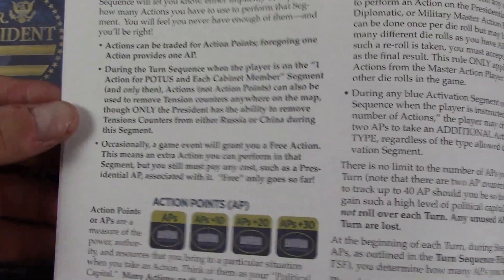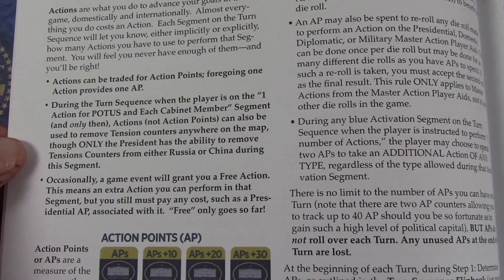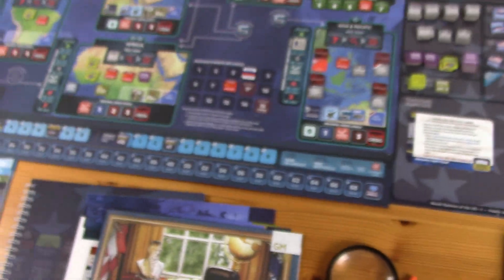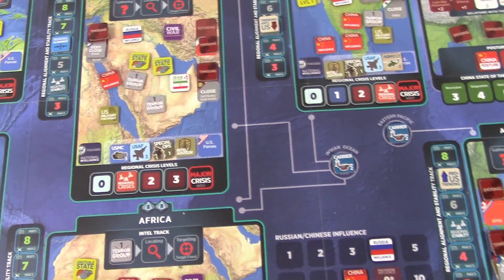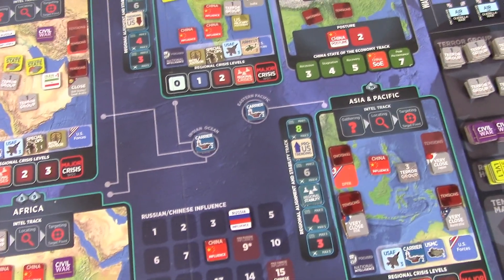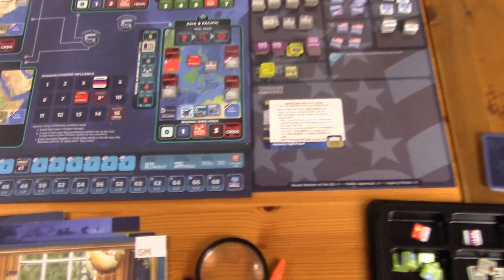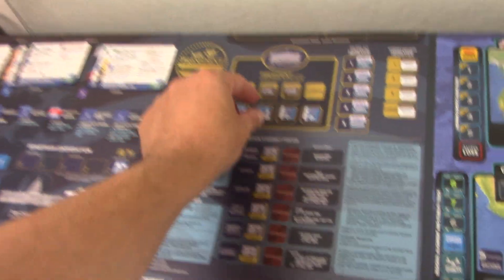During the one action for POTUS and each cabinet member segment, actions can be used to remove tension counters anywhere on the map, but only the president can remove them from Russia or China. We have a lot of tension counters in India — I want to remove one there. And now for the president's action, I actually want to remove one from China.